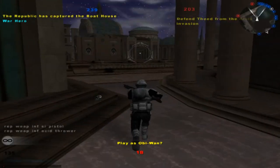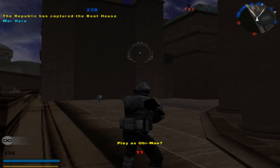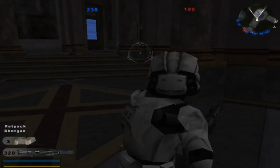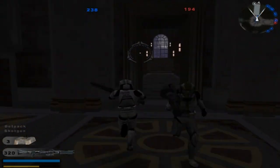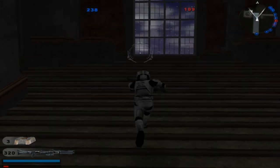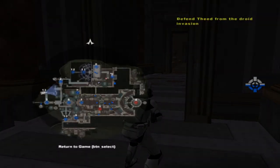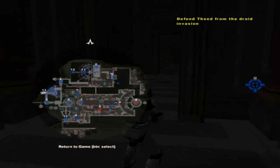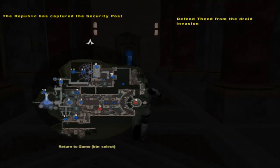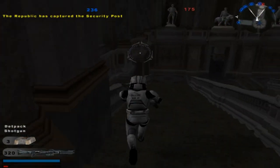They also have command post 5 over here, so we're going to cross this bridge. We're not going to play as Obi-Wan, but we'll change to the Cloud Engineer again and go up here to command post 13 and capture it to deplete their reinforcements a bit faster. They're not really going to be taking any command post from us. This is also a kind of sky-to-ground map, since you see some of the fighters flying around — that always helps.